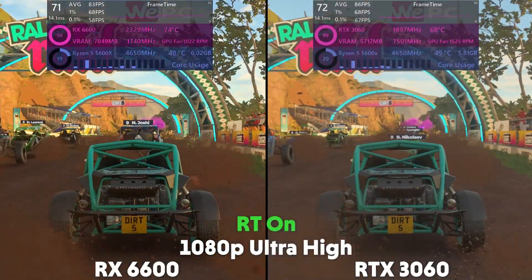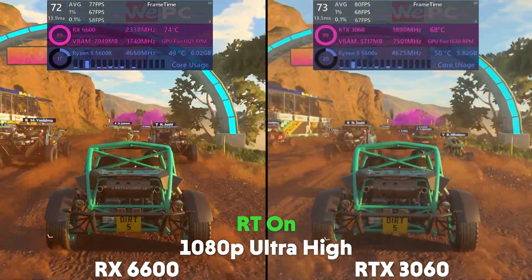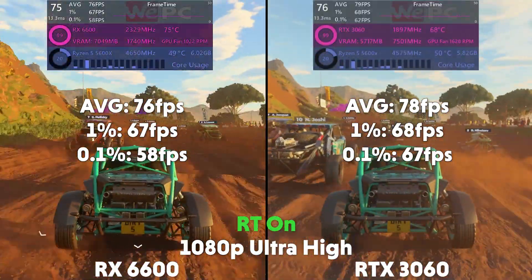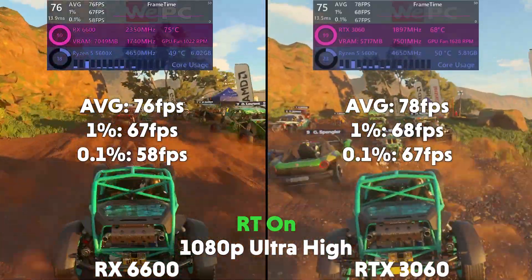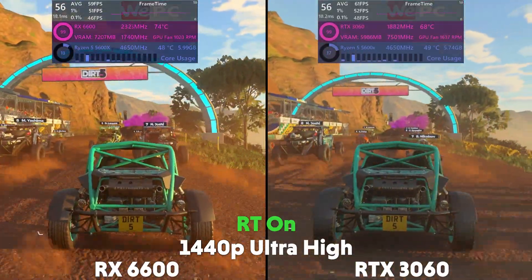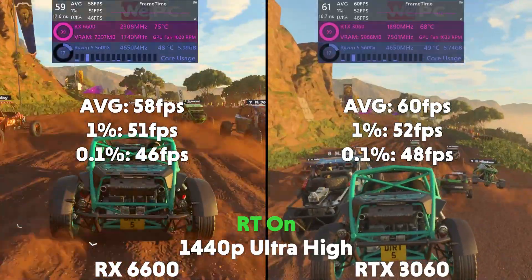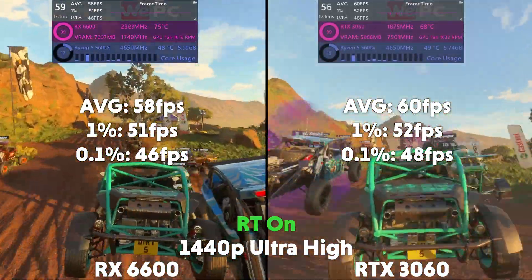Turning on ray tracing, and now at 1080p, the 6600 is averaging 76 FPS with a 1% of 67 and a 0.1% of 58, and the 3060 is averaging 78 FPS with a 1% of 68 and a 0.1% of 67. And at 1440p, the 6600 is averaging 58 FPS with a 1% of 51 and a 0.1% of 46, with the 3060 averaging 60 FPS with a 1% of 52 and a 0.1% of 48.